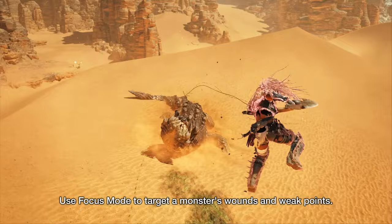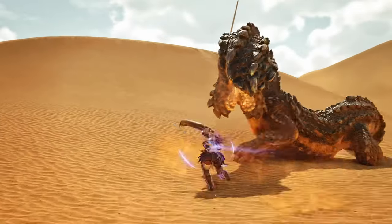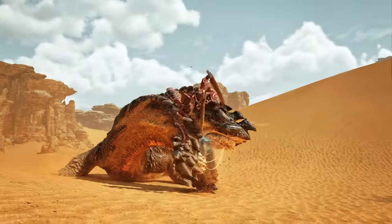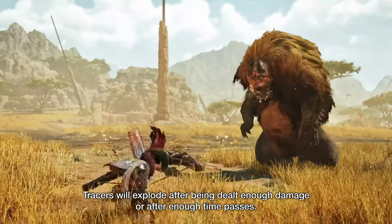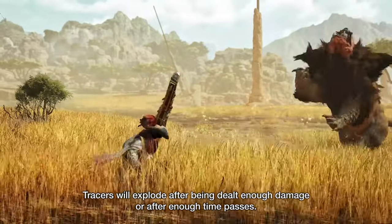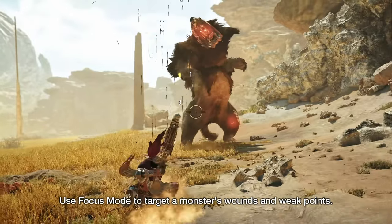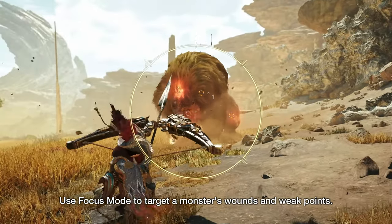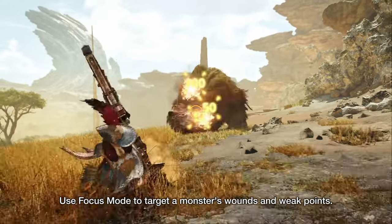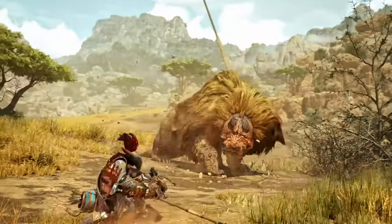Skills like Constitution, Stamina Surge, even Marathon Runner, as well as your critical and elemental boosting skills, will make these weapons feel incredible to swap between mid-hunt. Having Dual Blades for that close range, in-your-face slashing on knockdowns and traps will be nice, but you'll also be able to utilize the extensive ranged capabilities at both short and long ranges with the Bow — for monsters that might fly too much or have tendencies to do charging attacks where they run way past you.